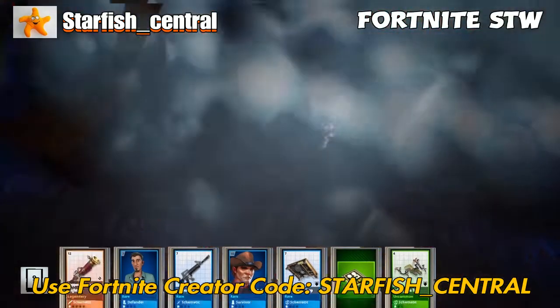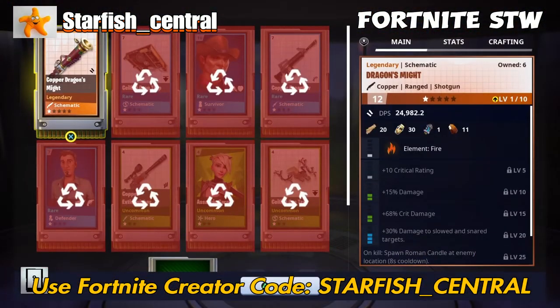Coth of Dragon's Night — not a shotgun I actually use because it's got quite a long reload time. But it's got that sixth perk: on kill, spawn Roman candle at enemy location, eight second cooldown. That used to be rubbish but now it's a pretty decent perk to have. If you don't get one with Affliction, then go for that one — you'll keep one that's got that perk.